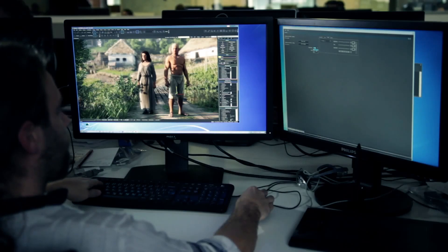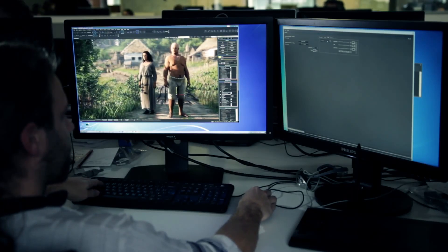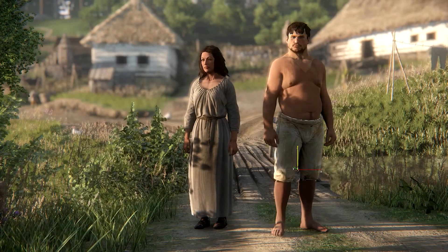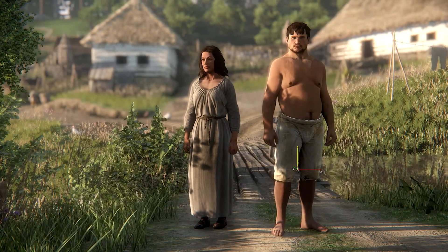Let's start with character bodies. We can change almost every aspect of their appearance. We can select their size, body mass, skin, and color.